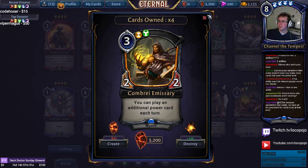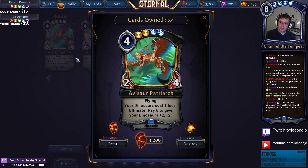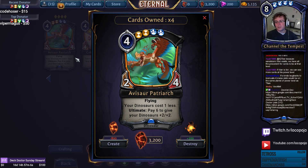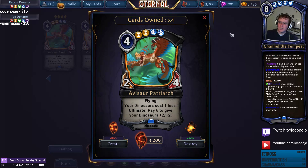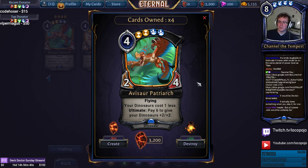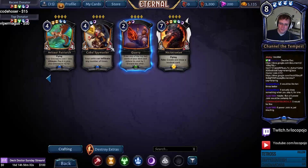Avasaur Patriarch is a 2/4 that makes your dinosaurs cost one less. It becomes a 4/6 when you pay six to give your dinosaurs plus two plus two — and as a 4/6 flyer it's still a threat. Making dinosaurs cost one less is really useful and enables things like Terryax Hatchling archetypes and makes Predatory Carnosaur feel cheaper. It's your card if you want to build big dinosaur decks.